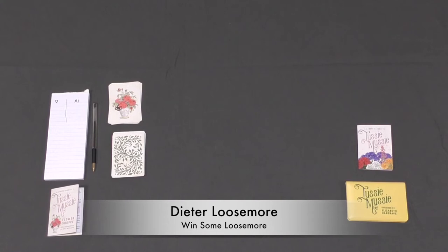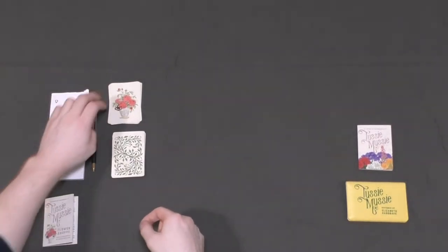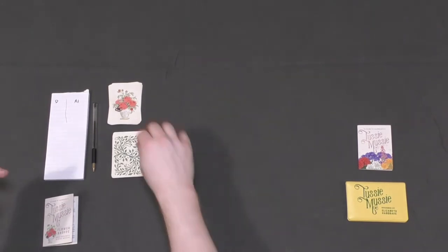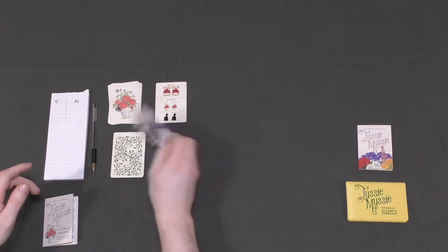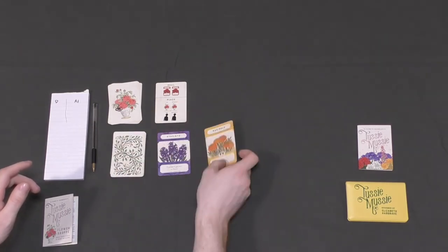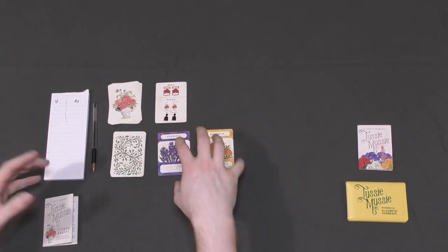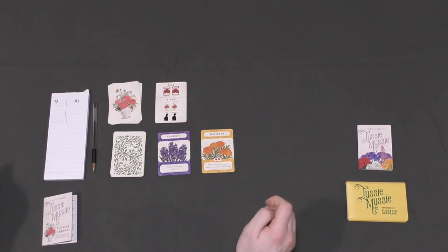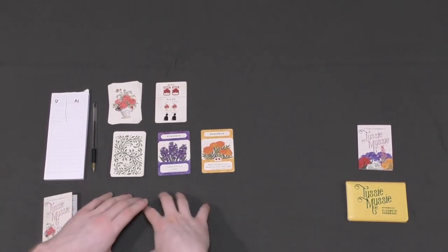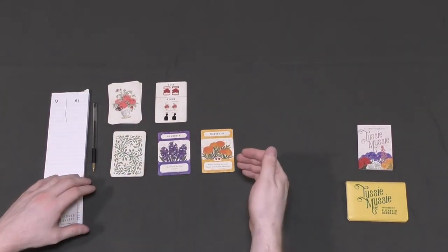Hello, I'm Dita Loosemore and welcome to a solo playthrough of Tussie Mussie. This is including the Flower Shop expansion, which is basically just six cards here which allow me to play it solo. It will tell me — I'll flip you the first one to show how each turn will set up. So in this case it says deal two cards face up, and then it gives me a choice on how to draft these cards. I will draft some for myself and some for the opponent. This is my favourite kind of solo game where my decisions create my scoring as well as my opponent's scoring. So I've got to do double thinking here.